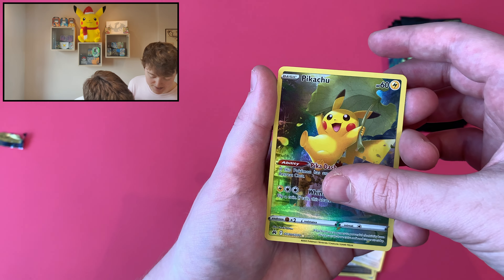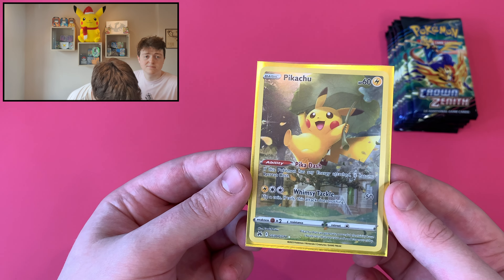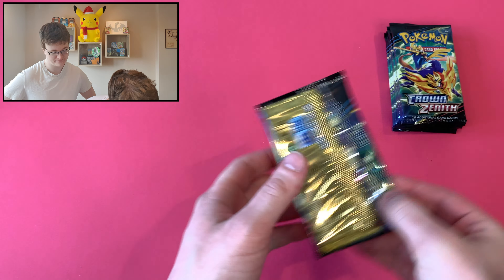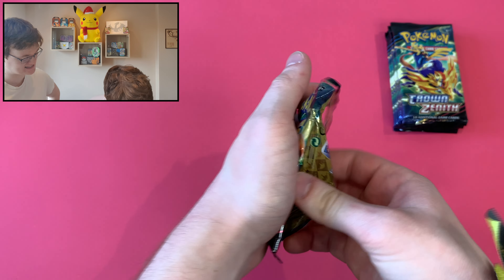GG30. GG, bro. Is that a double hit? No. Lovely, lovely Galarian Gallery Pikachu there. Gorgeous. Two hits from two — can we make it three? Yeah, we've got a Galarian Gallery and a normal hit as well. And that's the plethora of the variety of hits.